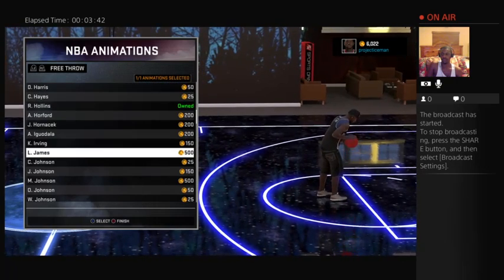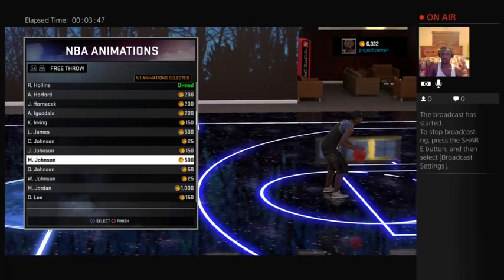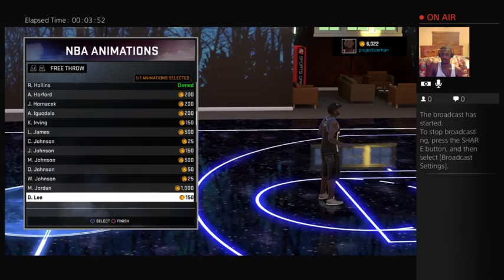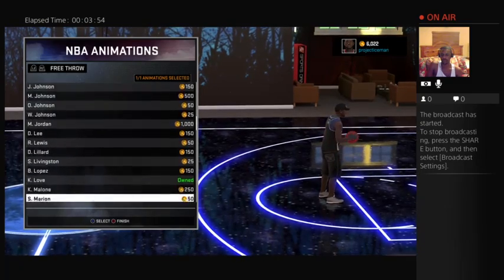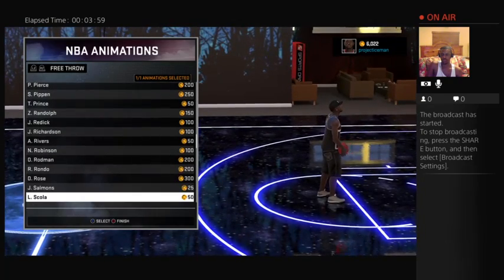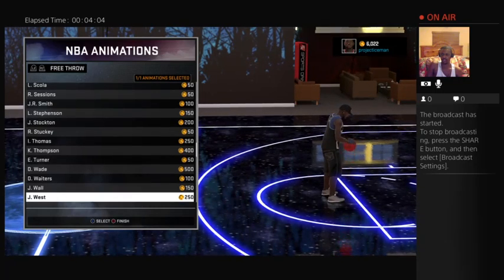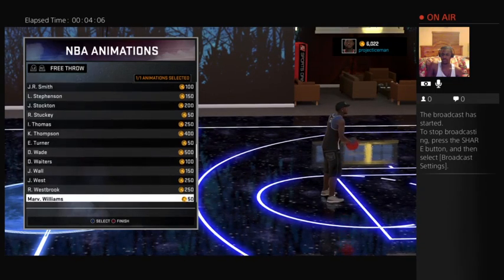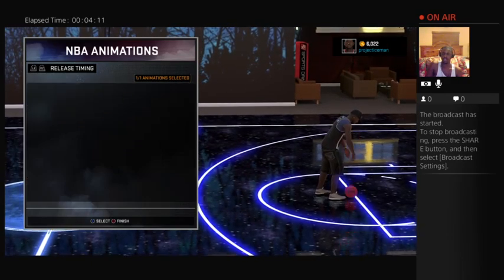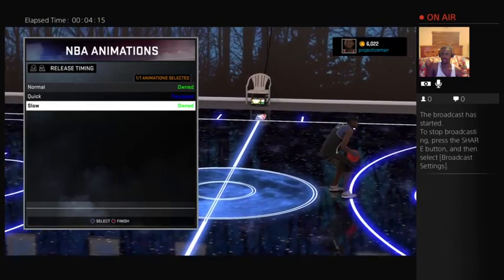Who has a good free throw? Magic Johnson... interesting. Michael Jordan, of course. Rondo, Rose, Scola. Definitely not getting the 50-rated ones. Dwyane Wade, West... I'll just keep my own free throw because it's actually the one that's best for me anyway. My jump shot is fine, jump bar ritual is fine.